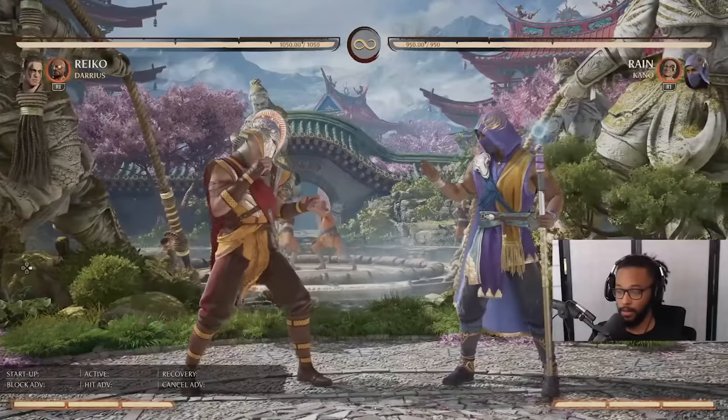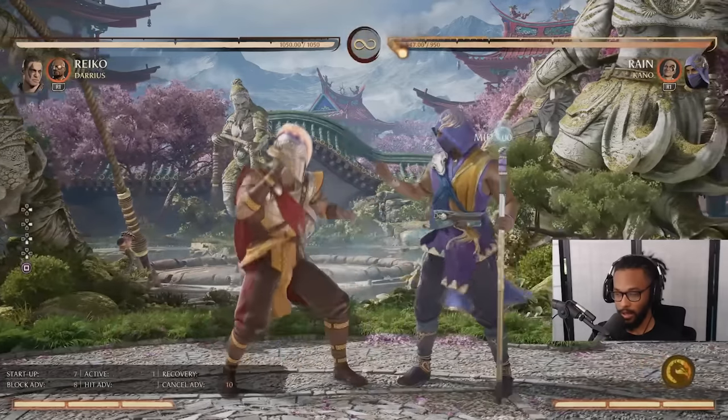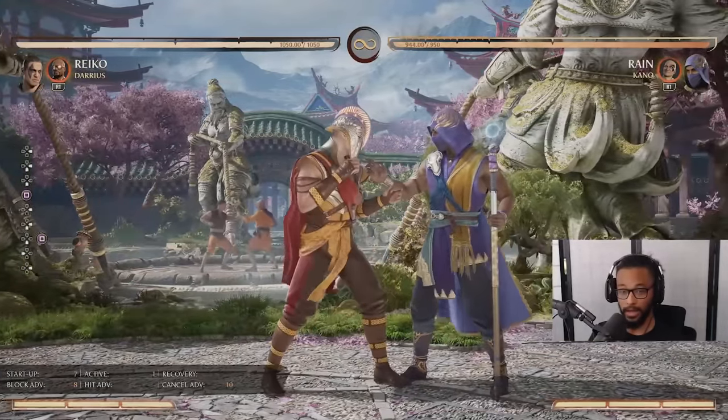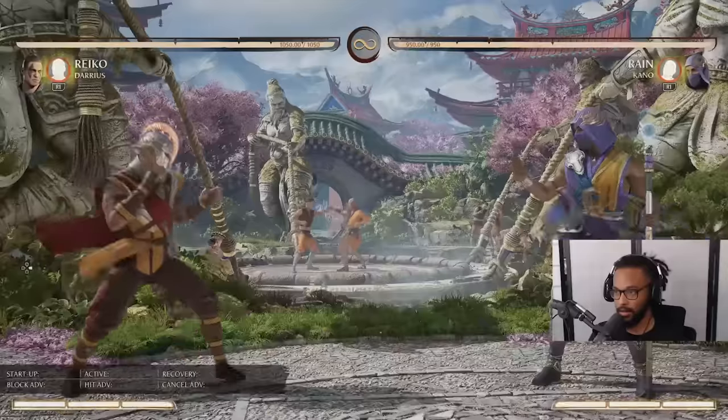Reiko being a grappler character, he doesn't actually have any tick throws. If you don't know what a tick throw is — it's a normal on block and then being able to special cancel into a command grab so it actually connects. He can't do that. I've tested it all. He has zero ticks.